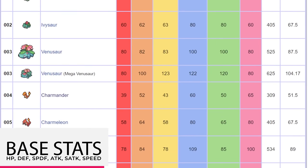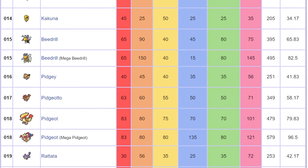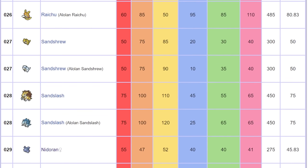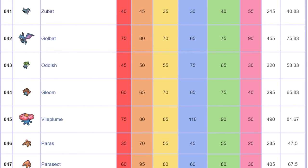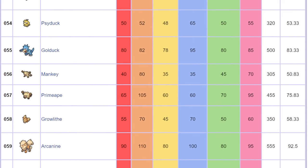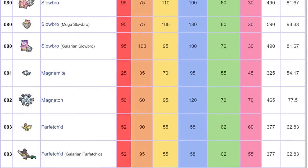All Pokemon have a certain amount of base stats that define each Pokemon species. Base stats include HP (health points), Attack (direct contact moves), Defense (resistance to attack), Special Attack (long-distance moves like Ice Beam and Surf), Special Defense (resistance to special attacks), and Speed (whoever's Pokemon is faster moves first in battle). All these numbers get added up to make a grand total. You'll usually find legendary Pokemon, pseudo-legendaries, and third-form evolutions to have the higher base stats.